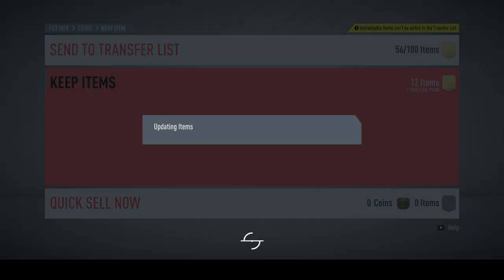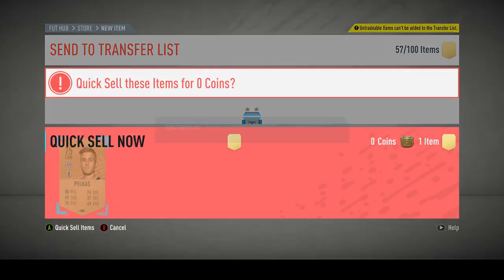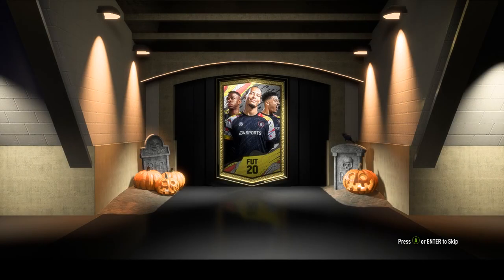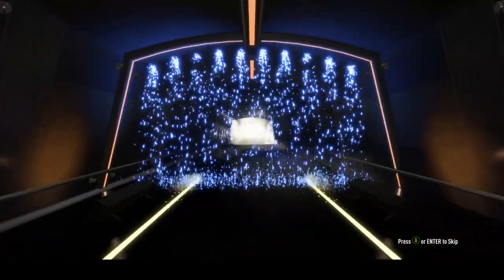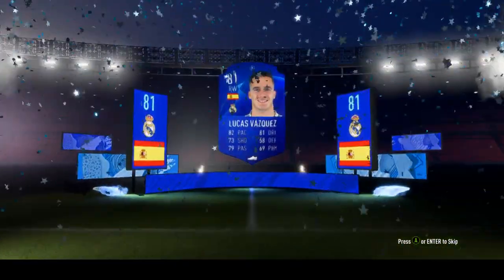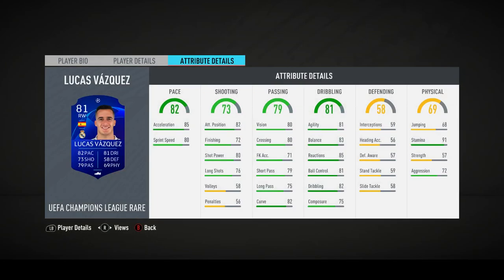Pretty average pack so far. I've not really had anything amazing in this account yet. Final pack of the video — well, we'll do the SBC after this. Let's see what we get from the UEFA rare player pack — guaranteed one rare UEFA player. Shame they're not upgraded this year, it was pretty good last year. It's not a walkout. Spanish right wing — Real — Lucas Vazquez. Why is he a rare, to be honest? Not very usable to me. That's all we got — not a good haul, that's all I can say.